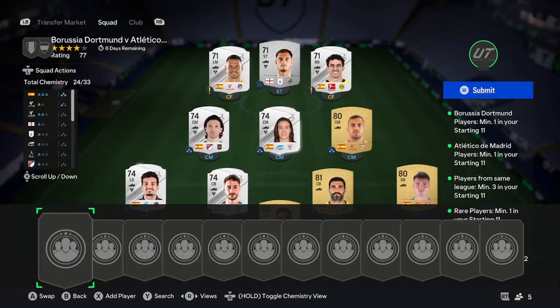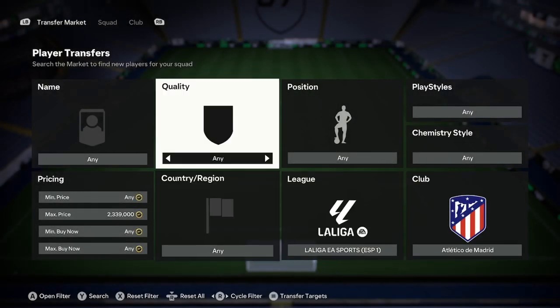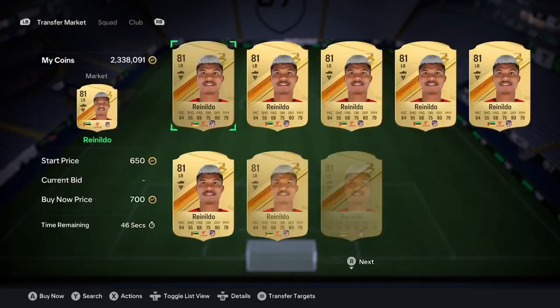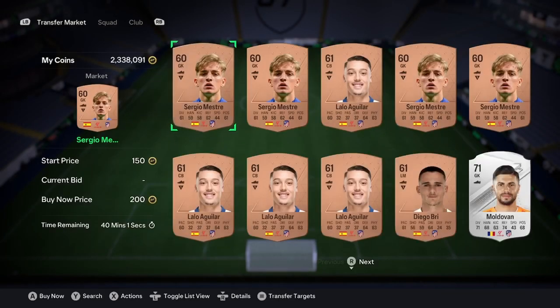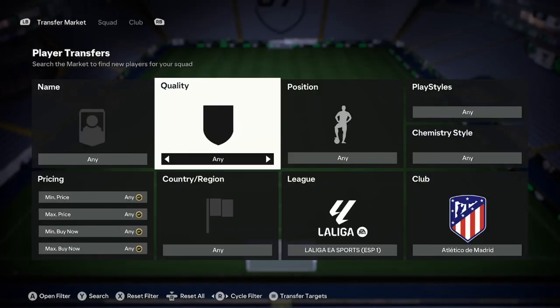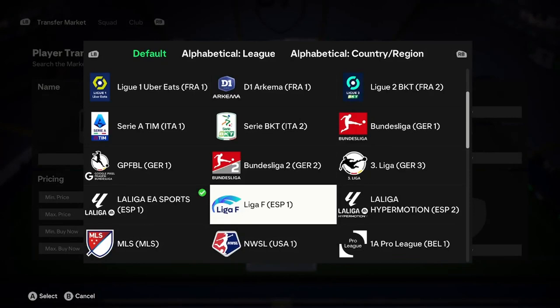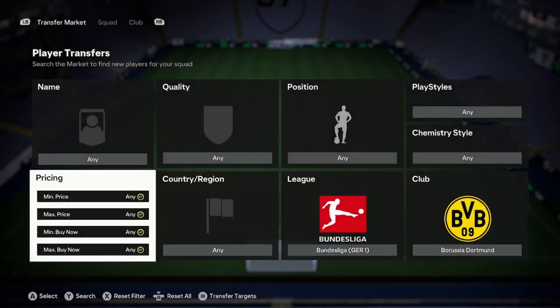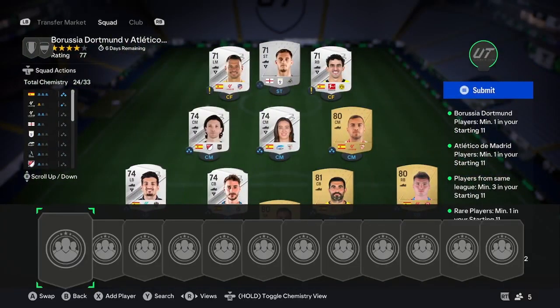For the second step, go ahead and buy any Atletico Madrid or Borussia Dortmund cards that are silver and above. Search Atletico Madrid — at 400 coins there's a silver right there. You don't need them for chemistry, you literally just need them to meet the requirement. Do the same with Borussia Dortmund — probably around 400–450 coins. Buy them for the cheapest possible to keep the price down.